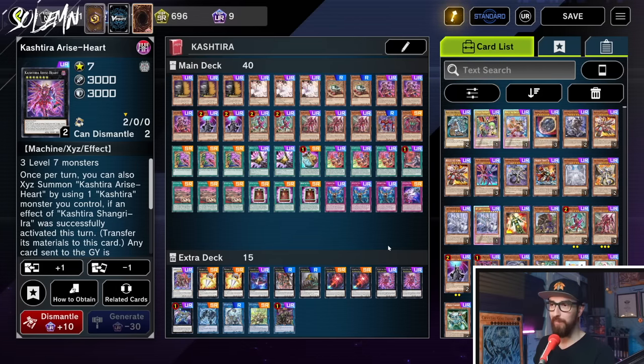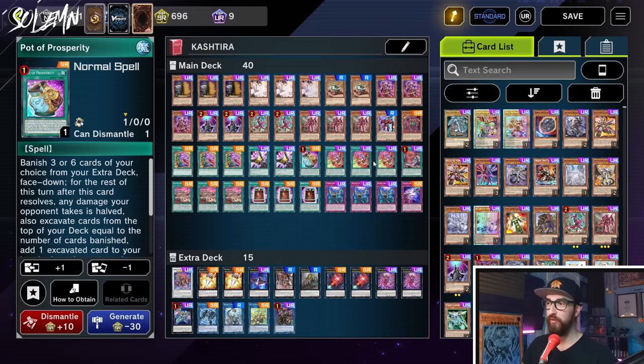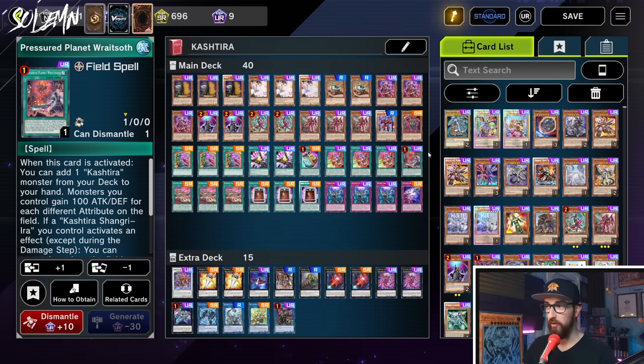This is the deck that I played quite a bit. I also won a regional with it. But the big difference is that in Master Duel, we have a lot of painful hits. The most painful being we have only one Pot of Prosperity and one Raid Soth. That means Kashtira is gonna be bricky. In the TCG, Kashtira was already considered a bit bricky, not having enough cards that start on their own. And now we have even less of them. So we had to add a few weirder cards in order to make up for that.